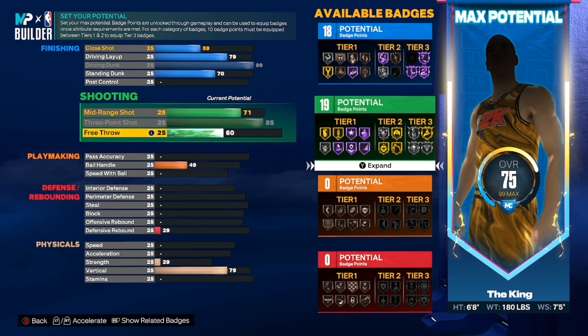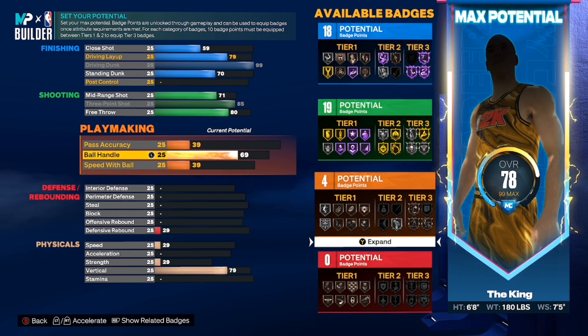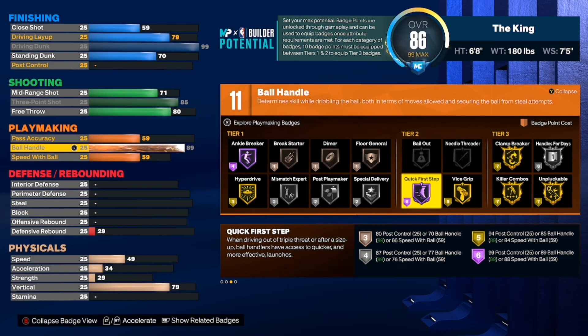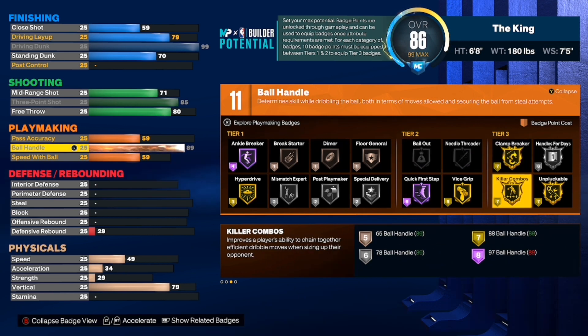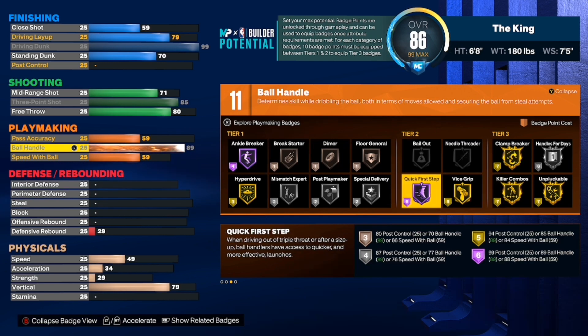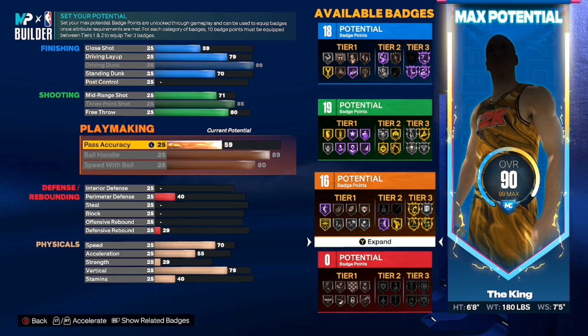This build overall gets fewer total badges than my last build, but it's honestly way more fun to use because of that 99 dunk — a fun and usable build with 99 dunk. For ball handling, 89 — same as my last build. Hall of Fame Quick First Step, that's why you do 89. Everything else — killer combos, good badge — but at 89 you get the whole thing. For Speed With Ball you want to max out to 80. Pass accuracy you want to put up to 80 also.